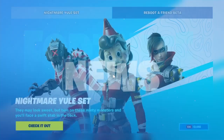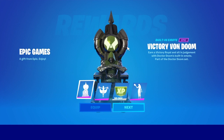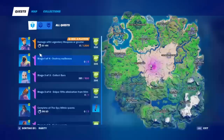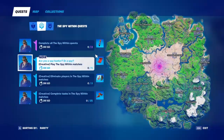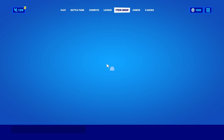Frozen fish is here! We got all the built-in emotes and 50,000 XP - that's epic. You can earn rewards by completing Spy Within quests: skateboards, music tracks, gliders. That's sick, but what we're really here for is frozen fish is here.